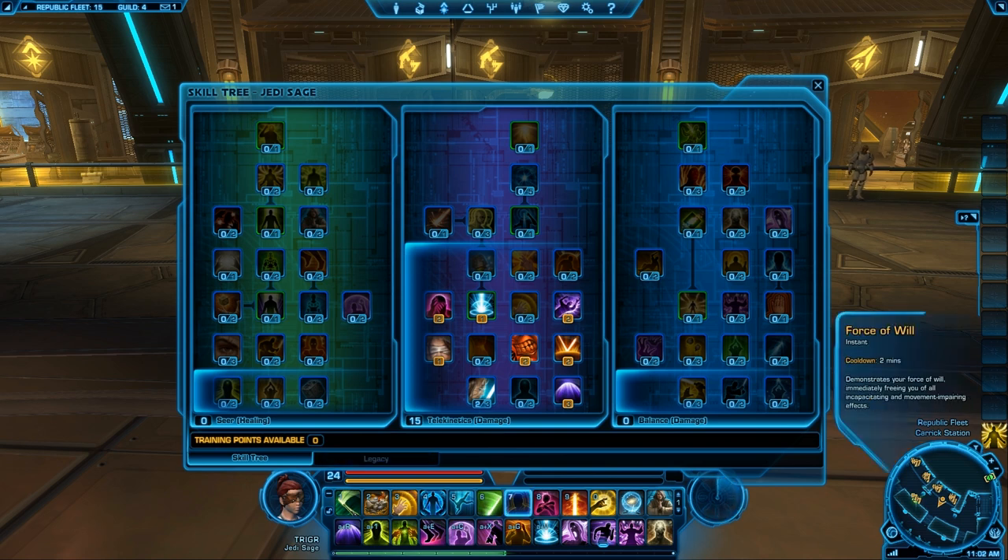If you play WoW at all, you know that you have a trinket. Force of will is pretty much a standard trinket — I'm not sure if it's on every class, but on my class you have force of will, and it breaks you out of any CC or movement impairing effects.